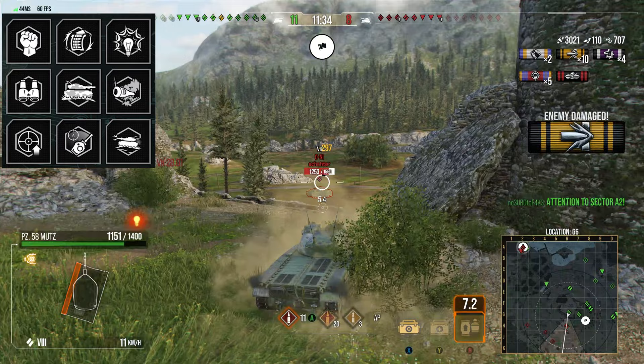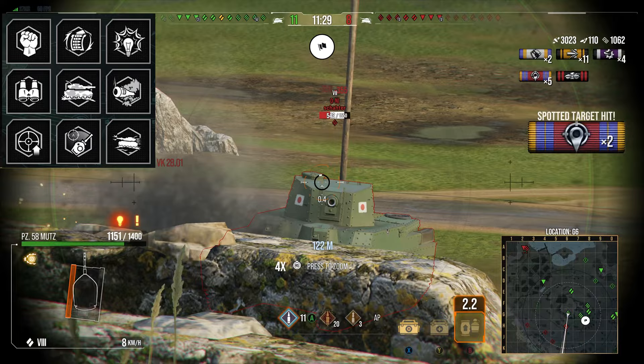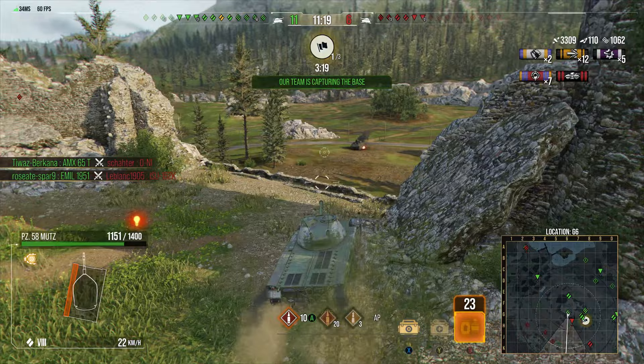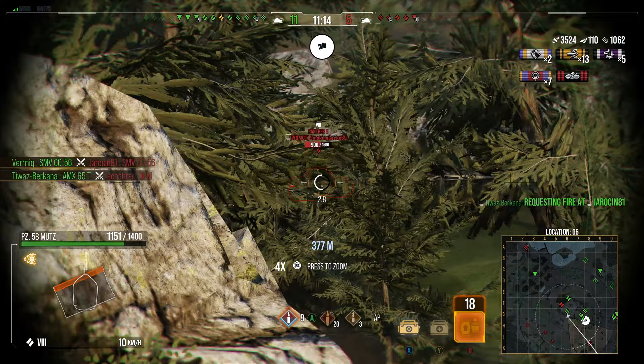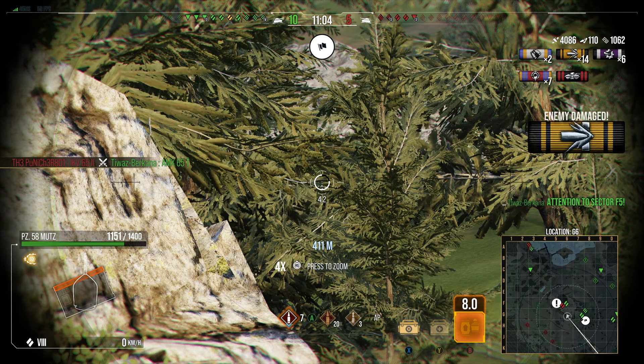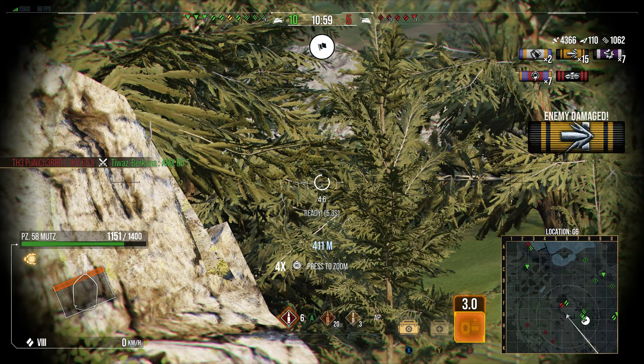I run those three gun perks to make sure the gun is as good as it can be, because the gun is the one thing about this tank that's really nice. I also run two camo perks because you can get the camo to be pretty decent on the Mutz. If I can squeeze out that extra little bit of camo, I can have situations like this where I can keep firing at this guy and he just cannot see me - we can farm away without getting spotted.